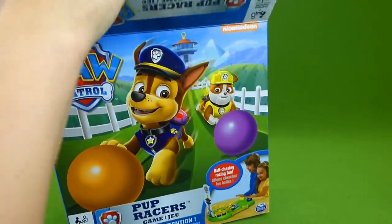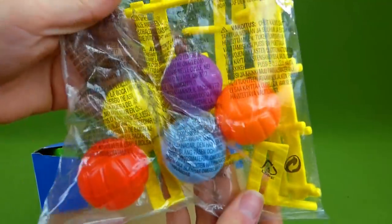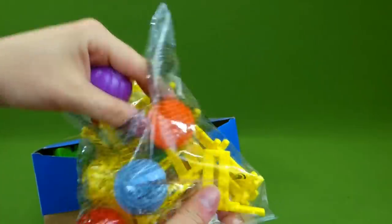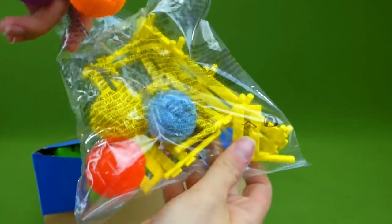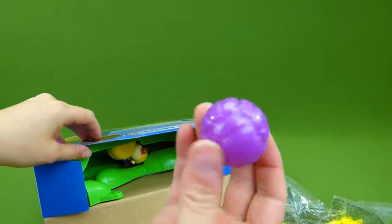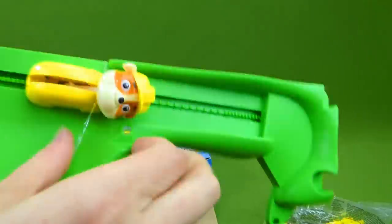Here we go! Look at this — look at all the colors we have. There's purple and orange. We've got blue, red, and yellow. So that's a lot of fun, colorful balls. And here are some of our pieces.